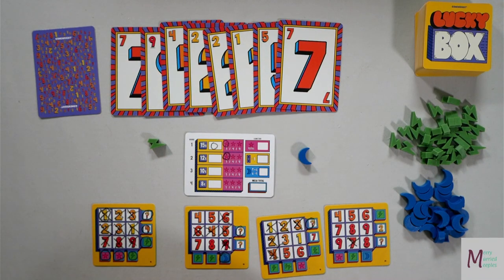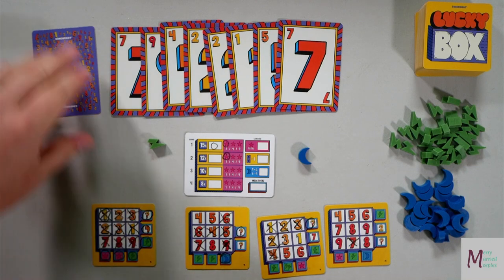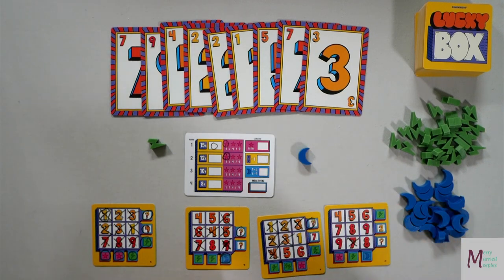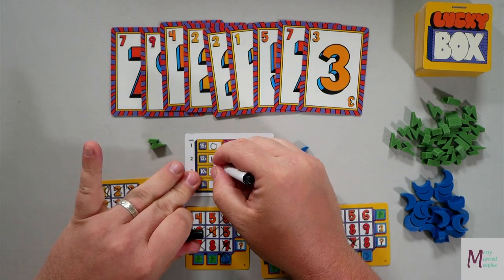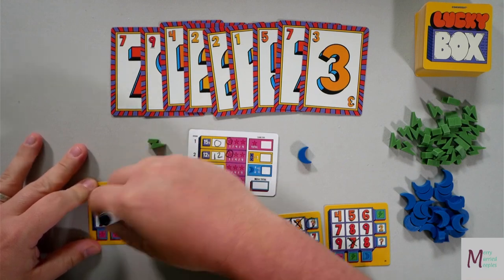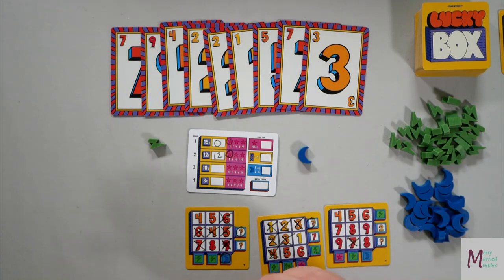Lucky number seven — we'll do that seven. Final one is a three — doesn't look like anything special, just get that middle done. Now we score: I have one completed card, so that's going to give me 12 points. I erase it and discard it — leaving it face up because it's one I completed.